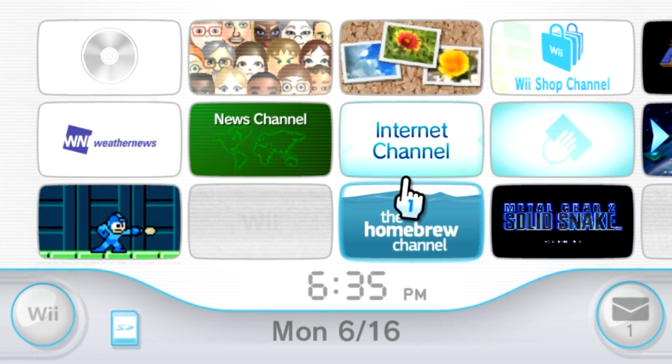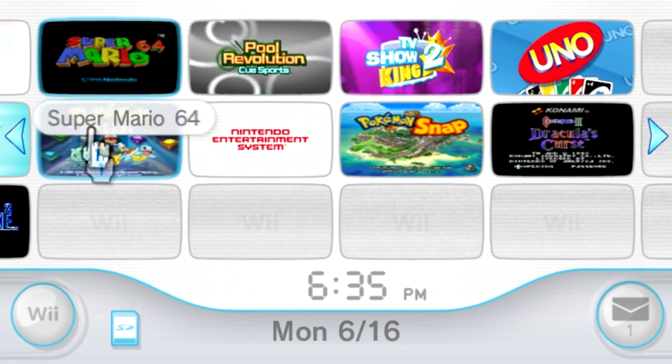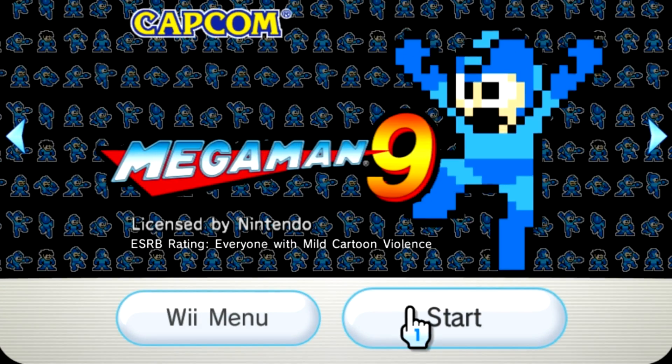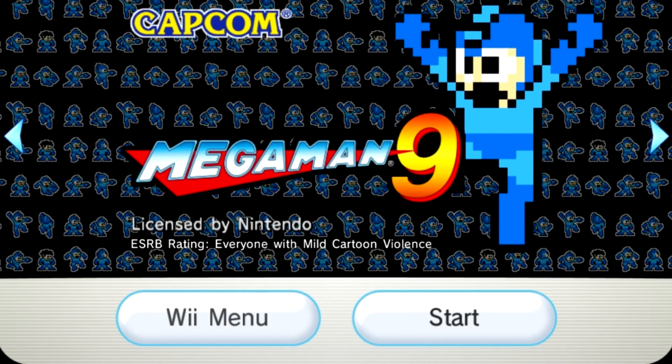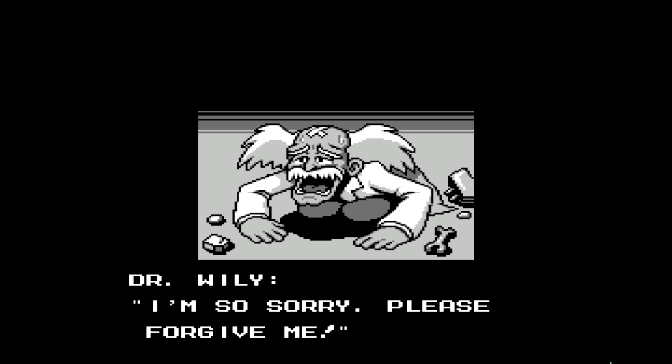The Wii system menu has always been quite the enigma for Dolphin. While getting it to work was easy, support often broke unrelated features. Channel loading was partially working after 3.5's release, but had to be reverted when it was found to break Wiimote support in several games. That's why we're proud to announce that Magu Magu has finally brought us a proper solution, fixing the inter-process communication required to make such complex features work properly.